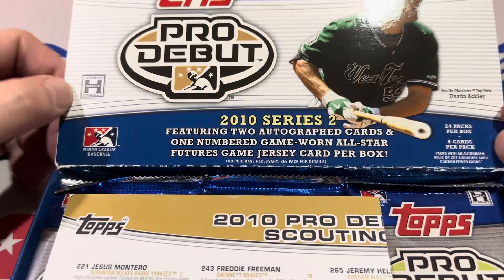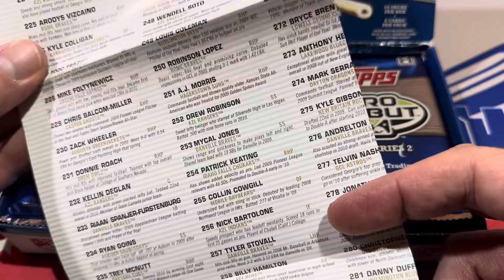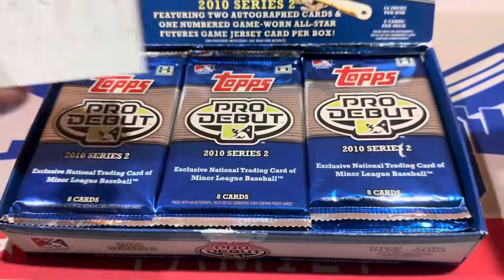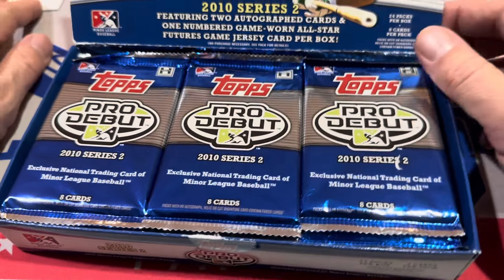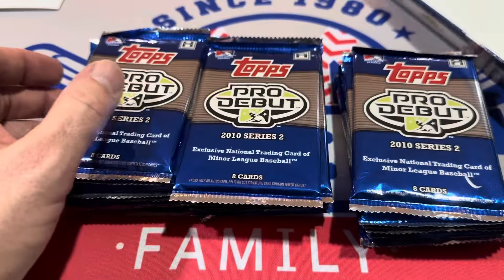Here's the box — there are 24 packs with eight cards per pack, and they give you a pro debut scouting checklist right here. Pretty nice. There are two autographs and one game-worn All-Star Futures game card.